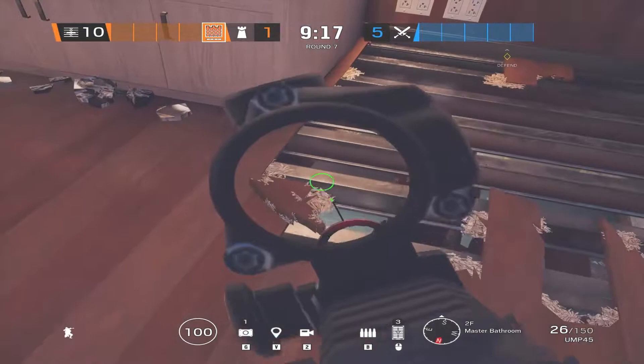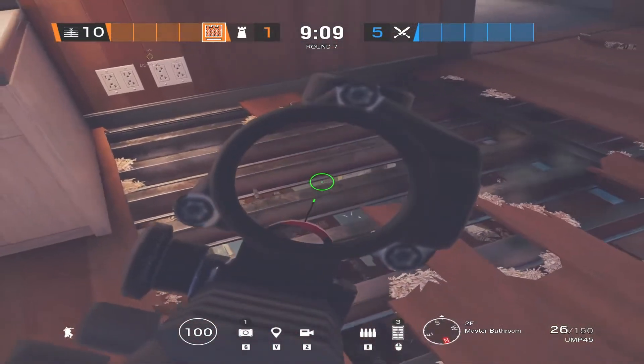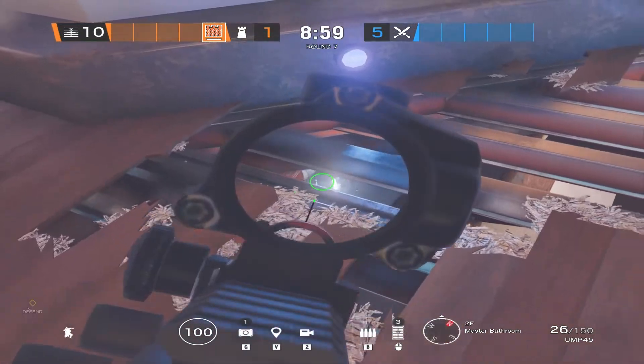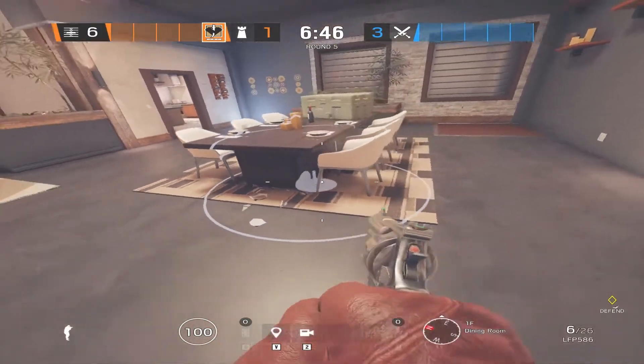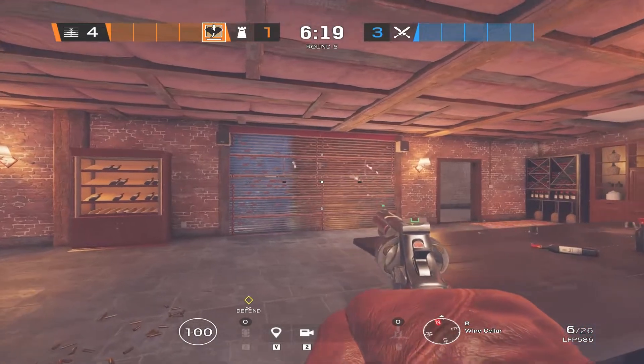From bathroom you can use several angles from above to watch west main. These angles can watch the west stairs and both of the windows at west main. You can also use this electroclaw spot in dining in order to cover both of these walls at wine.